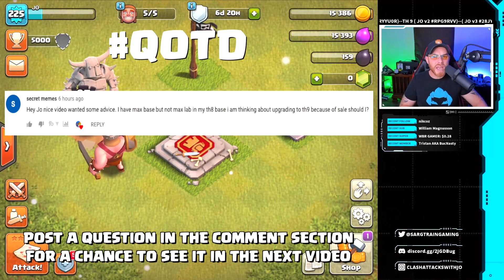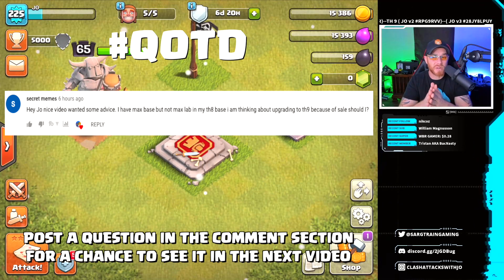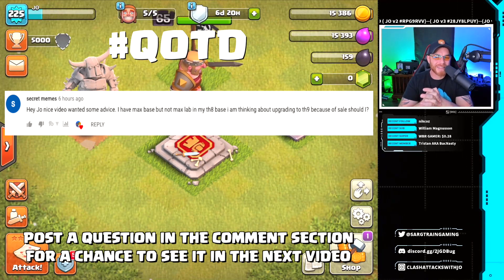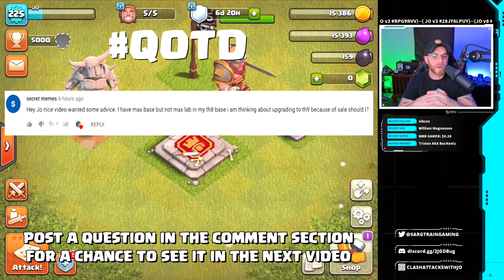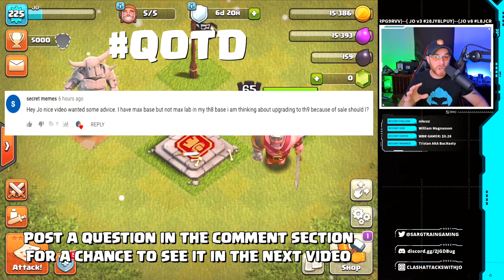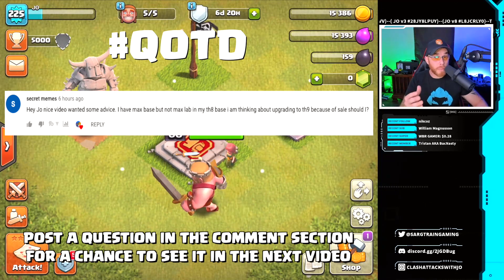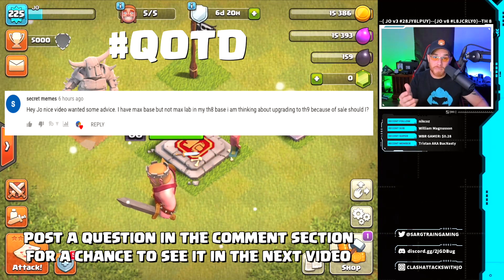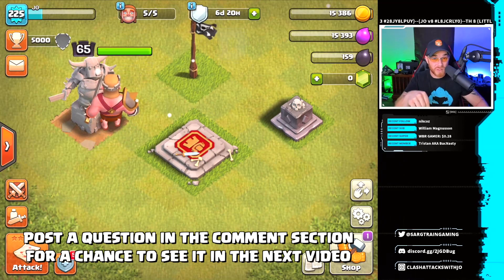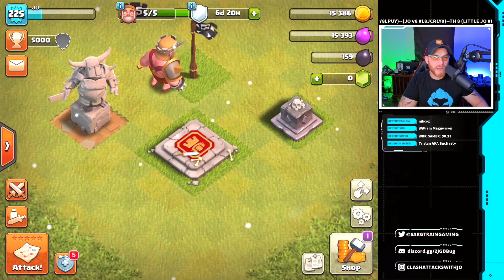First, let's get into our question of the day. Secret Memes asks: 'Hey Joe, nice video — wanted some advice. I have a max base but not max lab in my Town Hall 8 base, and I'm thinking about upgrading to Town Hall 9 because of the sale. Should I?' I would definitely say go for it. With that 50% reduction on home village buildings, there's about 9 to 10 days remaining, so you could put a serious hurtin on your base. If you have a question, hashtag question of the day in the comments.